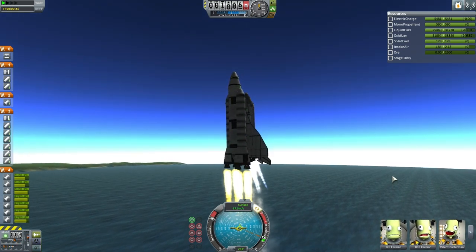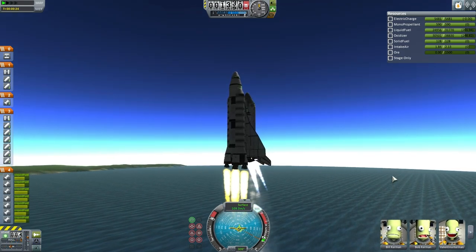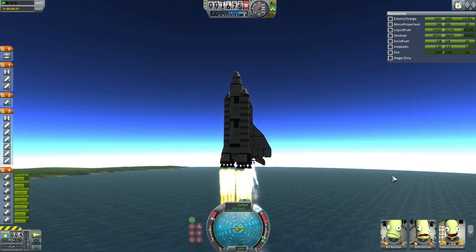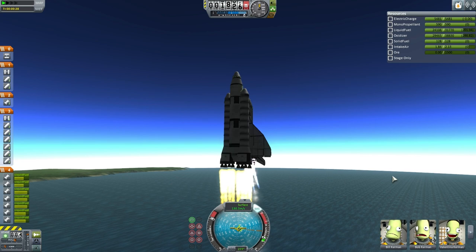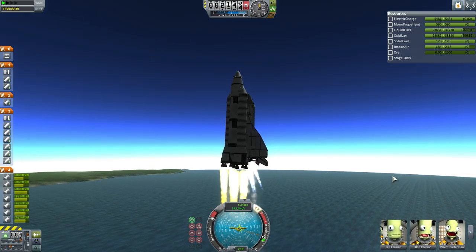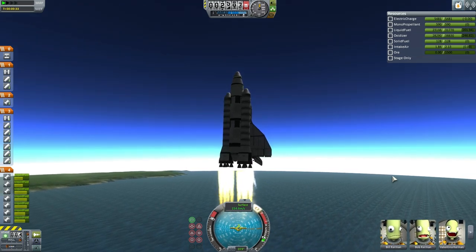The next module will accommodate the GBN dockings. Once that third module is up, Jeb Kerman will bring his GBN, which is currently in orbit, to dock with Hoffman Station. But that's for a later day. Here we see roll program is in, and once the roll is aligned with the desired launch azimuth of 90 degrees, we expect that the pitch program will begin.